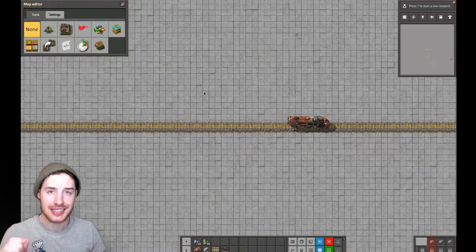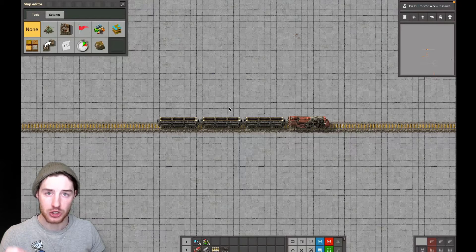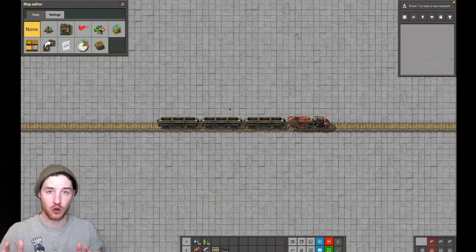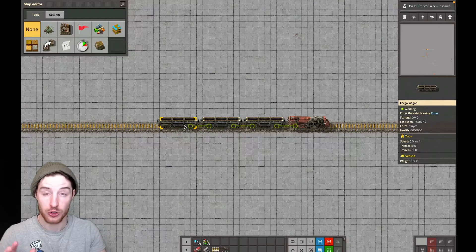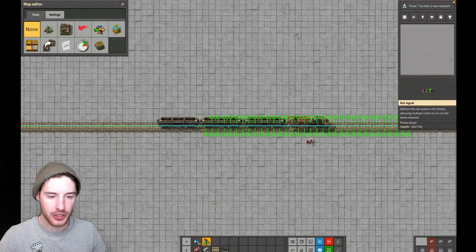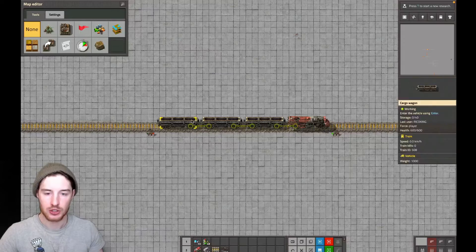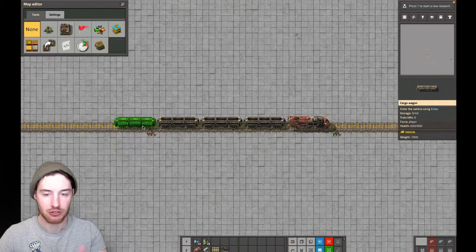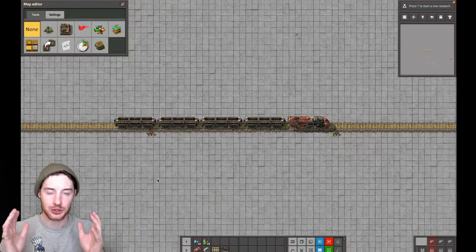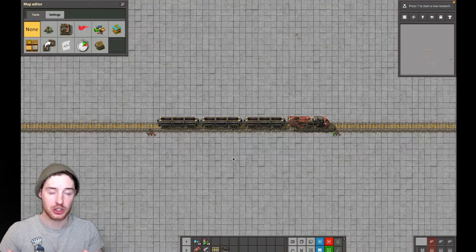For your real network to work, you need to decide how many carriages each train is going to carry. For example, we're going to use three here. If you decide to use three carriages on trains, you will never ever make a train with four carriages. You can make one with two or one, but you'll never go over three. Once you start putting train stops down, the next train coming up will be stopping there. So if you had a random train with an extra carriage, it would miss that stop and destroy the whole network. You build your train network around how many carriages your train carries.